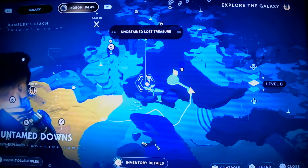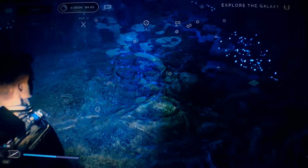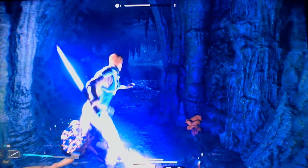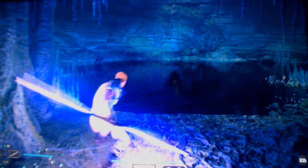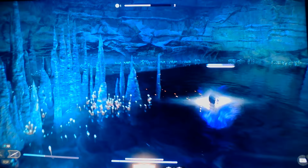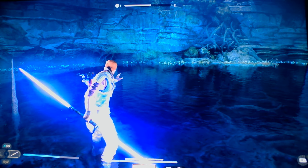You can see echoes and treasures, and that's a Force Tear where you can do a challenge. Oh I didn't see that guy. I've got a double-ended saber here. When they do that red move you gotta just get out of the way, which I didn't. I'm actually almost dying - I've got 10 stimpaks, you hit up on the d-pad and it gives you a stimpak.